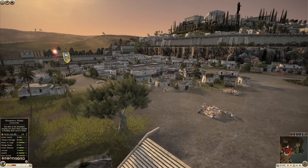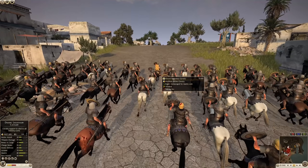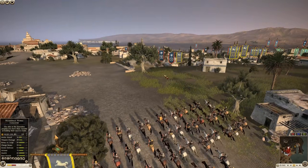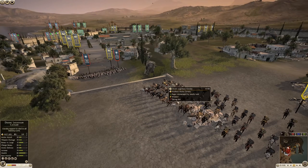Let's see how long it will last, because Massaesyli is shifting over their Desert Legionaries. They are going to try to get a good charge here — this could be pretty devastating. This is a huge loss for the defenders; you've got to make sure you have all your flanks secured.